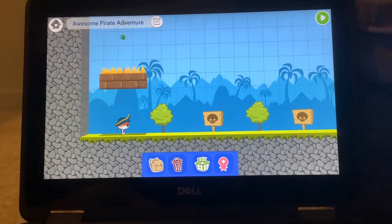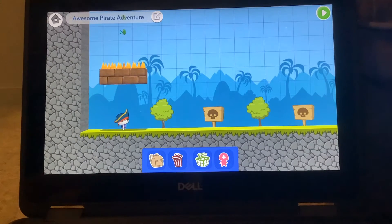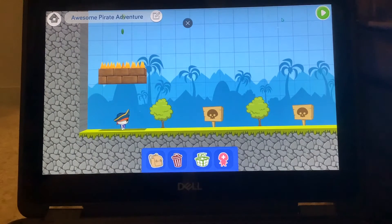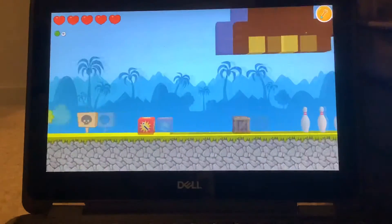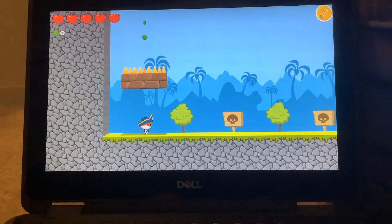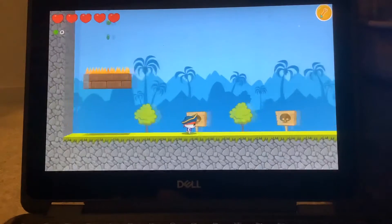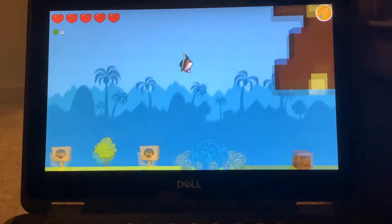First I'm just going to show you around, and second I'm going to speed run it and try to beat the level really fast. So first I'm going to show you around. The star is the end of the level, and then you go on top of the dynamite and it launches you up really high, but you have to get on top of it.